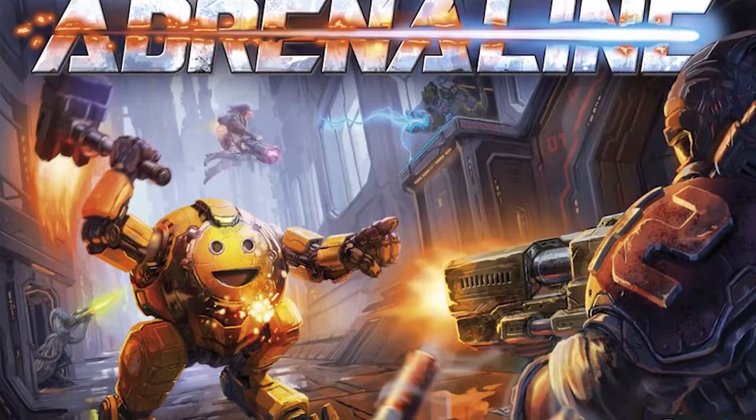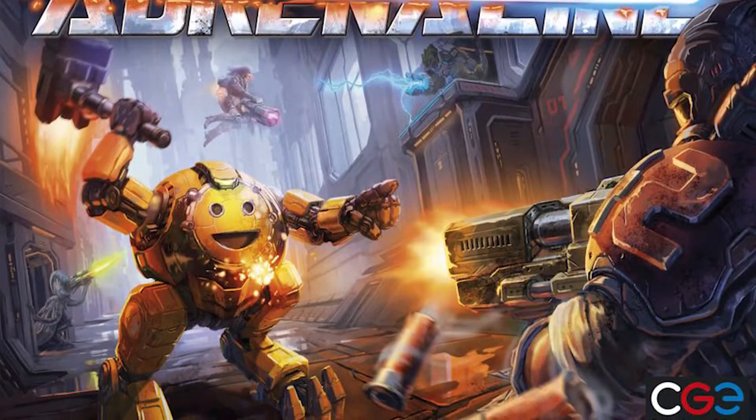In the game Adrenaline you're playing a fast-paced first-person shooter. Now that sounds counterintuitive but that is how it works. You're going to gather a character board and a certain number of charge cards that you'll be utilizing to not only place your character down on the board but then of course as bonus actions.